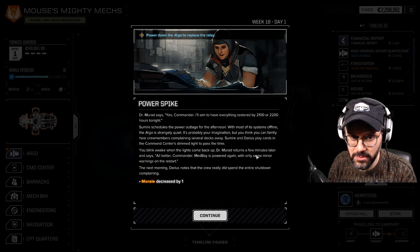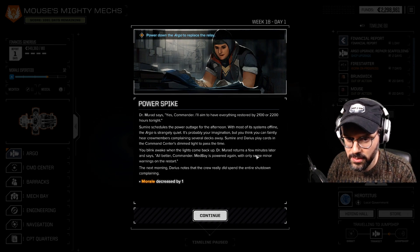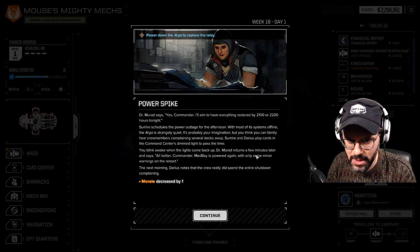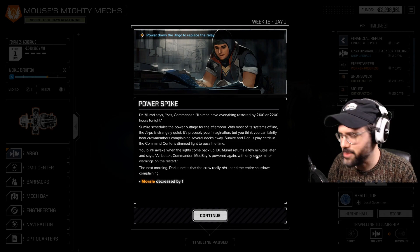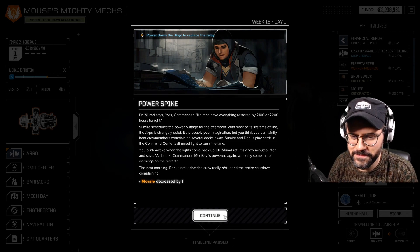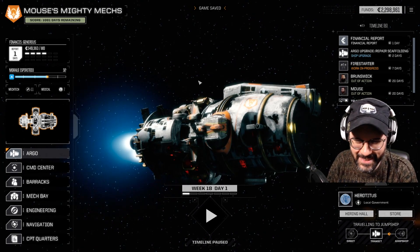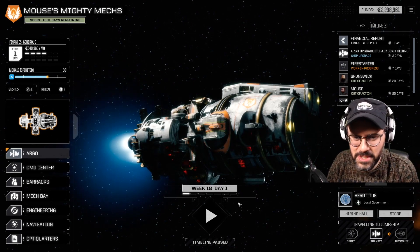We could power it down — which I'm pretty sure hurts morale — or repair the med bay without a ship-wide power shutdown. I feel like we have no choice because if the med bay is down our pilots won't come back, so I'm going to power down the Argo. We'll just eat the morale hit, which sucks because morale is actually very valuable. Dr. Maraud says he'll have everything restored by 2100 or 2200 hours. The Argo is strangely quiet with most systems offline.